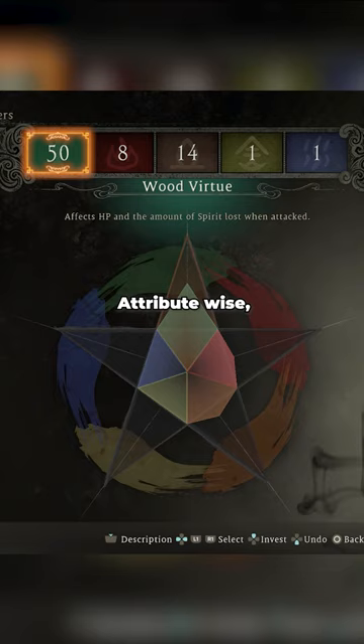Attribute-wise, you should have 50 Wood to have a huge health pool. You'll go to 8 Fire in order to get Amplify Damage, and 14 Earth will give you enough weight in order to be able to move.